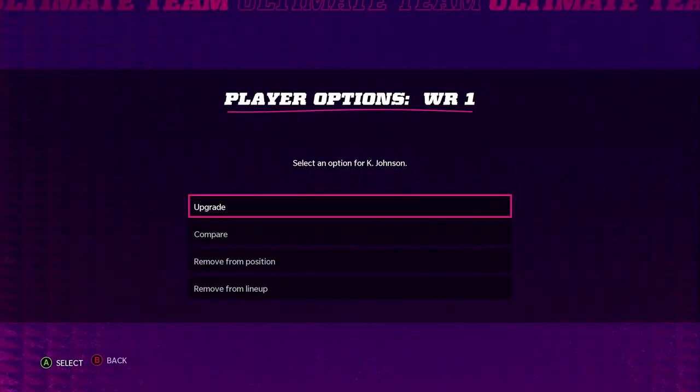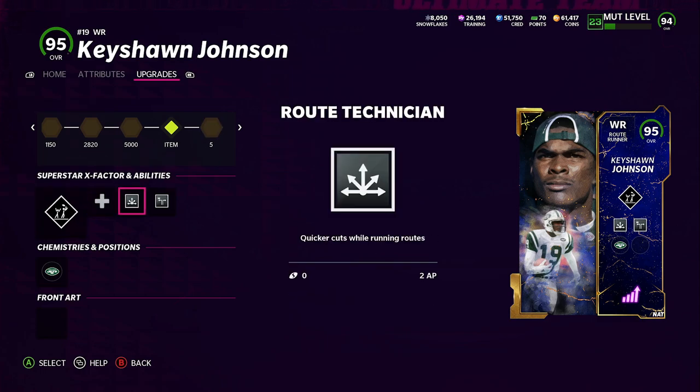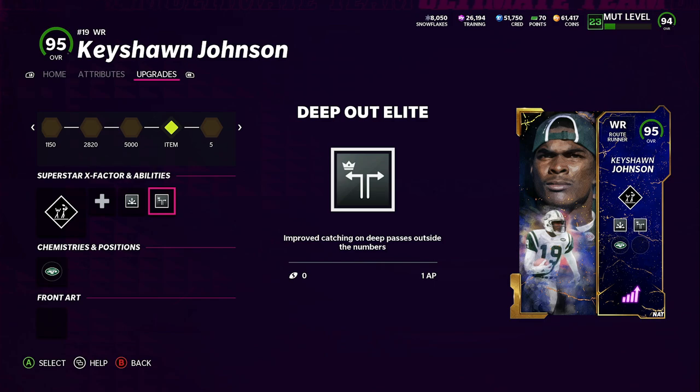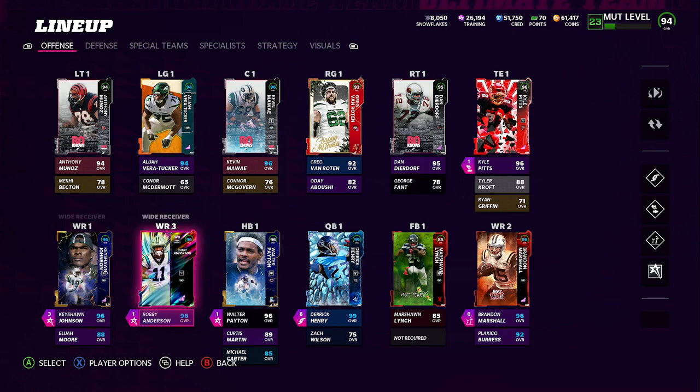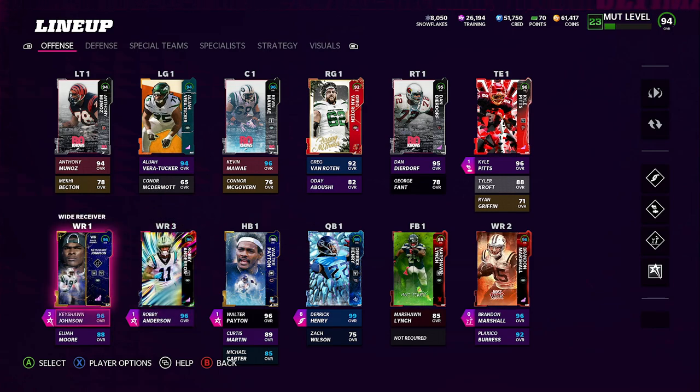We're going to rock Keyshawn Johnson with route tech and deep out elite. Route tech — he's going to beat man coverage like they stole something. You cannot play man coverage on Keyshawn Johnson. So between the running back with halfback master and Keyshawn Johnson with route tech, you can't guard either of them. Your tight end is pretty much always unguardable too, so you have three options when passing. I think route tech is probably a must-have somewhere on your field. Deep out elite means they catch every deep pass over 15 yards — pretty much automatic.